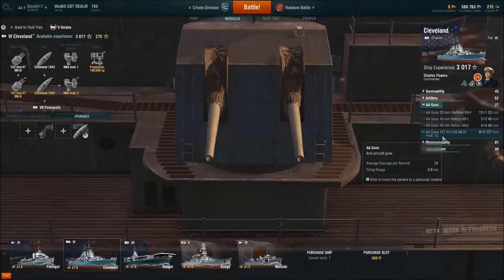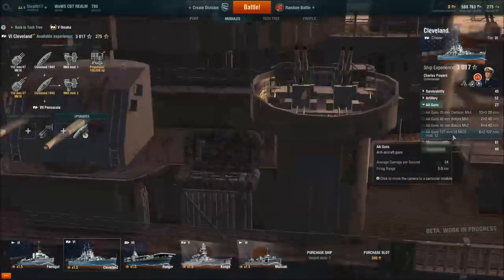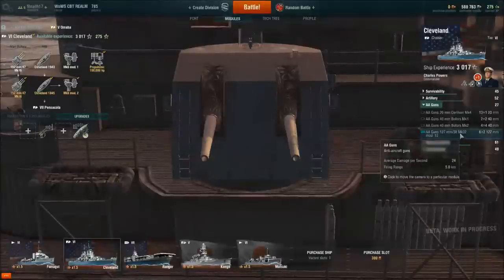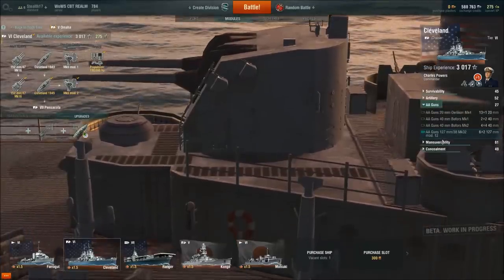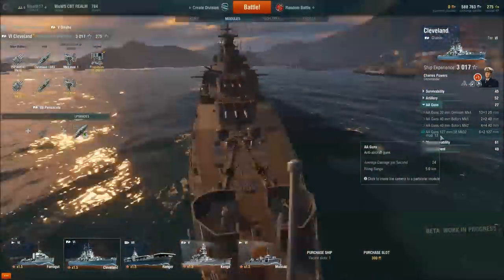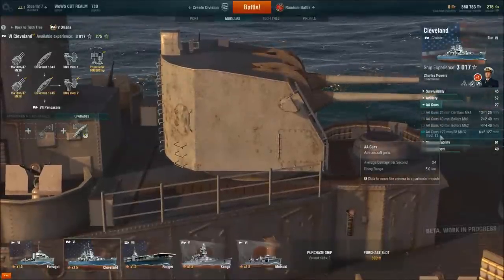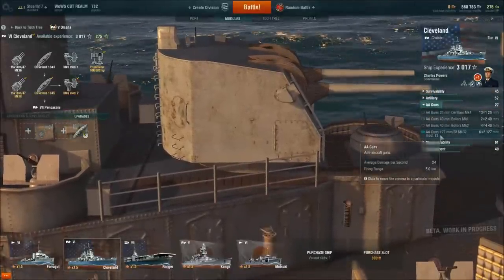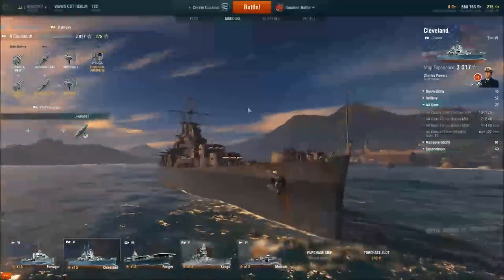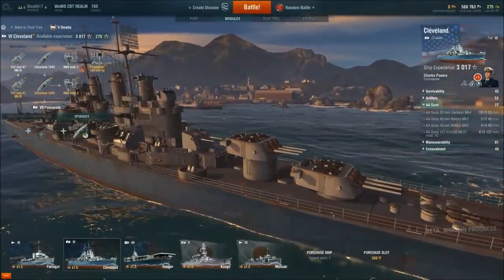There is one at the stern, two turrets on the starboard, two on the port, one on the bow and one at the rear of the ship. These things are really significant because with these guns you can do a lot of damage to enemy aircraft from afar. This cruiser is pretty much an AA cruiser, and it can really fulfill that role very well.